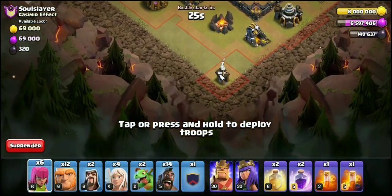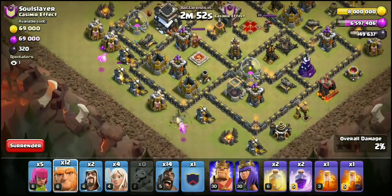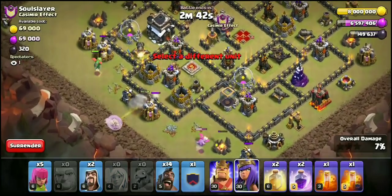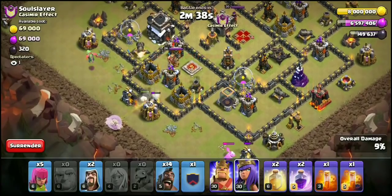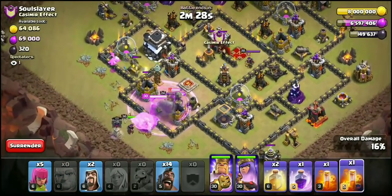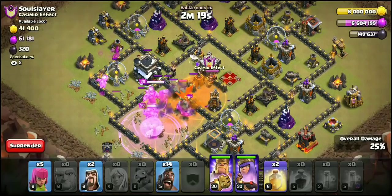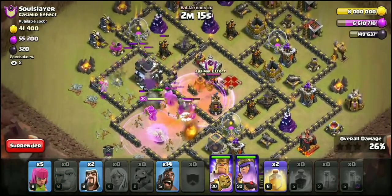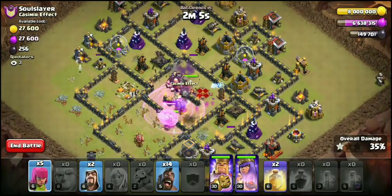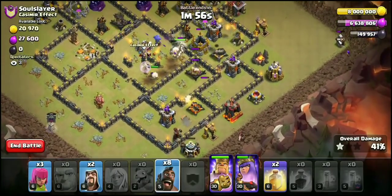First and foremost, I'm going to get every ounce out of these troops. There goes the first Baby Drag, there goes the second one — just let them funnel a little bit. Go ahead and get those Giants down, get those Healers down. They're going to beat through the wall. Get the Queen down and drop the Bowlers right there. Here comes the first Rage — wait for the CC. It is a soft CC, which is great. We're going to hold off on the next Rage for the core. Baby Drag's still up on the left side — getting an amazing push right now from the Giants and the Bowlers doing absolute work. Go ahead and get some Hogs right there, get some more Hogs.